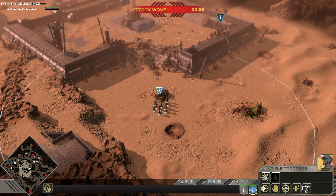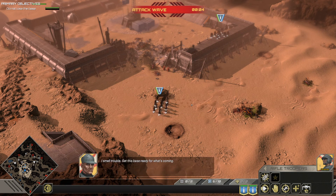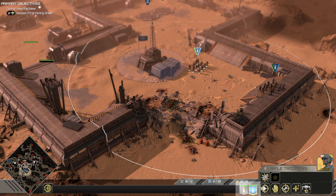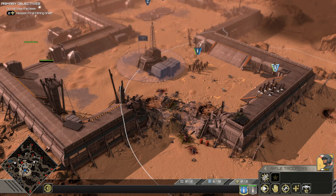Select units by left-clicking on them. You can select multiple units by holding the left mouse button and dragging a box. You can add units to your existing selection if you hold down the Shift key while left-clicking. You can also select units by clicking on their icons in the bottom bar of your screen or by pressing Tab to cycle through them.